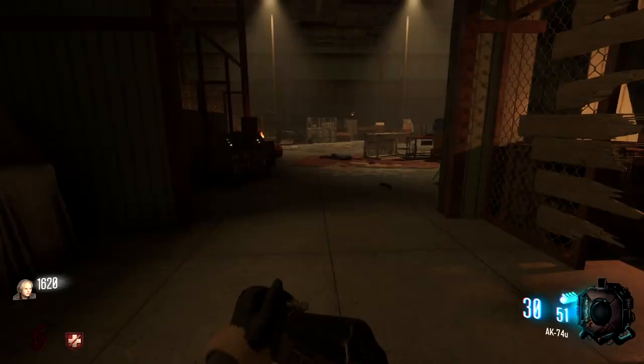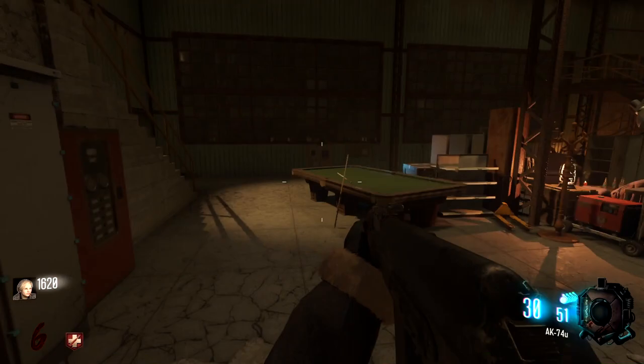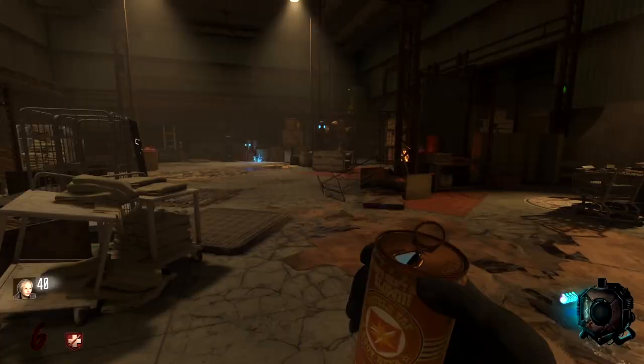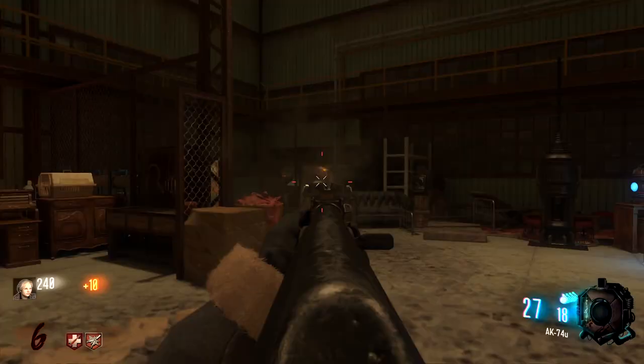I'm going to save up for Double Tap because next time Negan comes, dude, that was terrifying. We can buy Double Tap through this wall — that's kind of interesting. He was strong. We have enough for Double Tap now — let's buy that. Cold War perks, got the little cans, which is cool. Feels so much safer now.